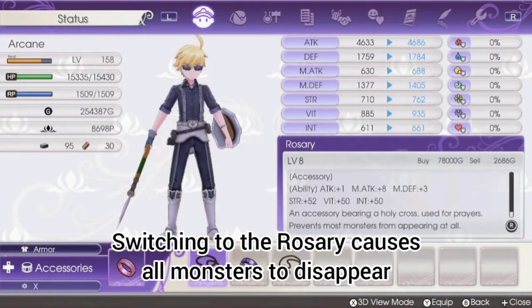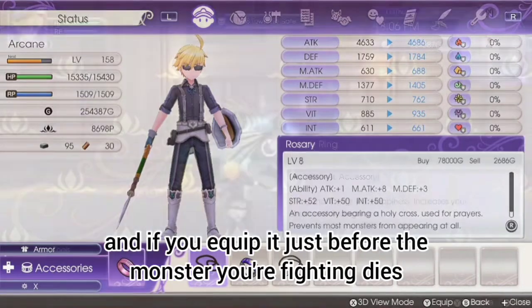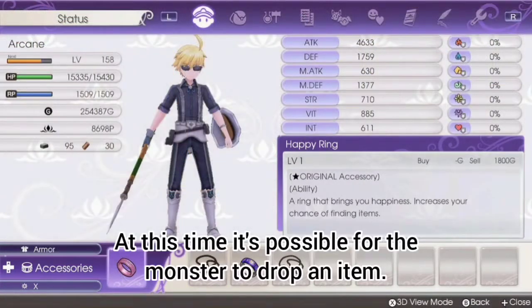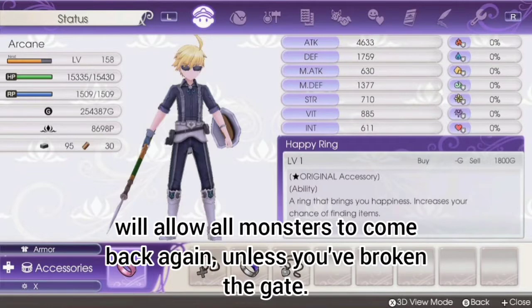Switching to the rosary causes all monsters to disappear, and if you equip it just before the monster you're fighting dies, the monster will finish dying instantly. At this time it's possible for the monster to drop an item. Switching to any other accessory or unequipping the rosary will allow all monsters to come back again, unless you've broken the gate.